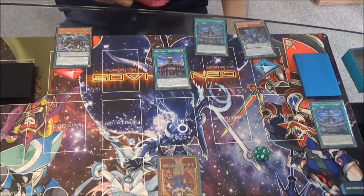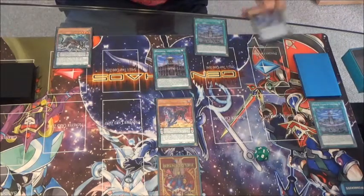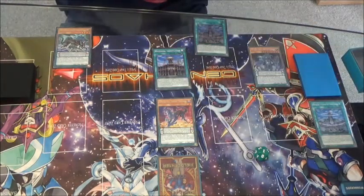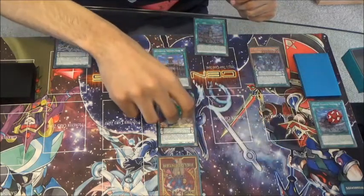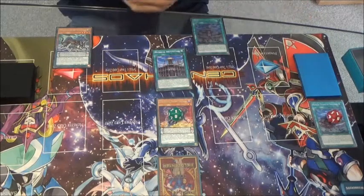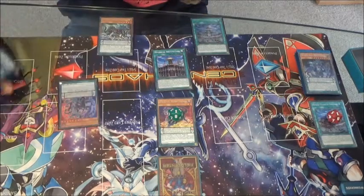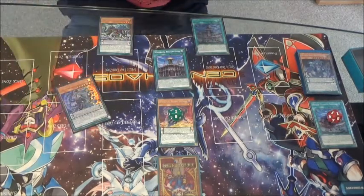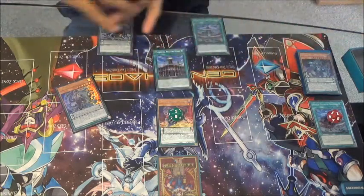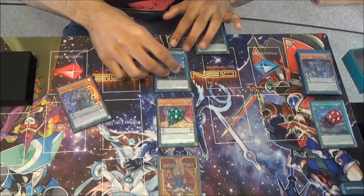Next you want to normal summon your Jackal and activate your Cerberus, which puts one spell counter on your Endymion and one spell counter on your Jackal. Then you can use Cerberus's effect to destroy himself to search a Mythical Beast. In this situation the Mythical Beast you probably want to add is your Jackal King. Then because a Mythical Beast was destroyed you get to put two spell counters on your Institution.